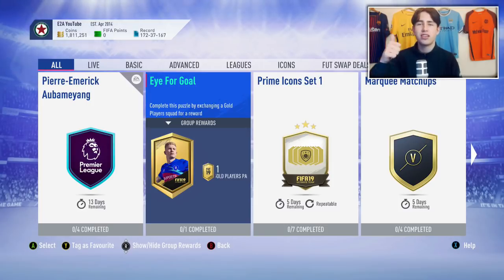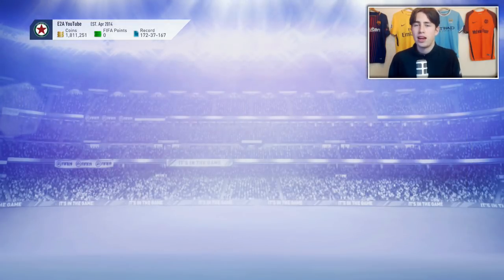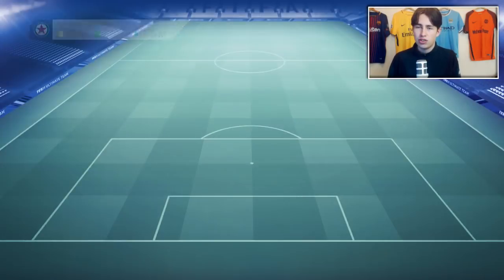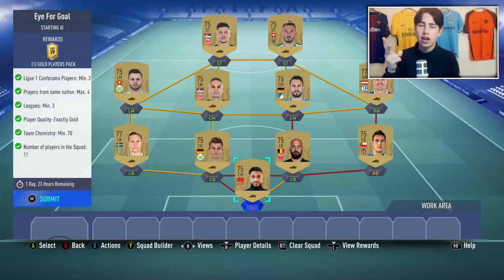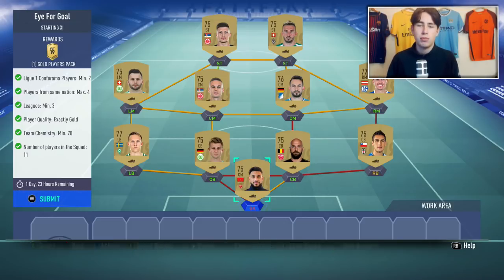So if you guys do enjoy the video, don't forget to leave a like on it, subscribe if you're new here, and let's get straight into it. Now it is an extremely simple SBC. As you guys can see, you need two League On players, a maximum of four players from the same nation, a minimum of three leagues. Everyone needs to be gold and you only need 70 chemistry.